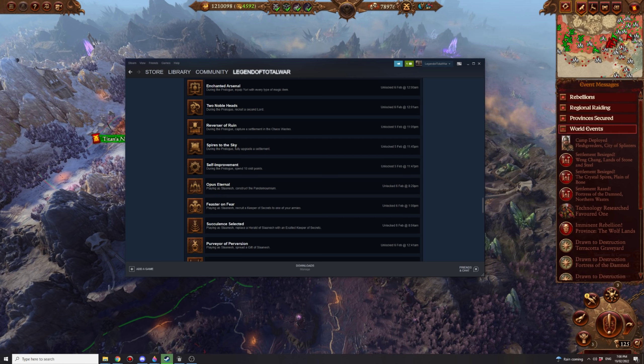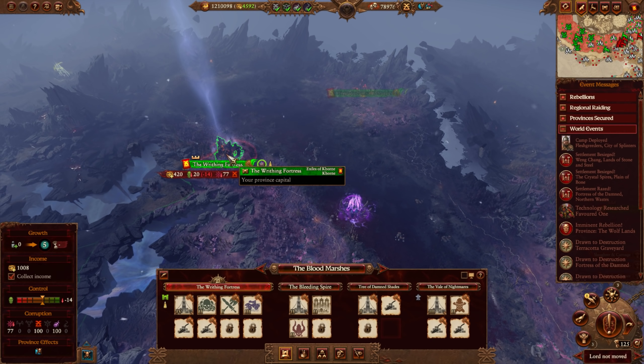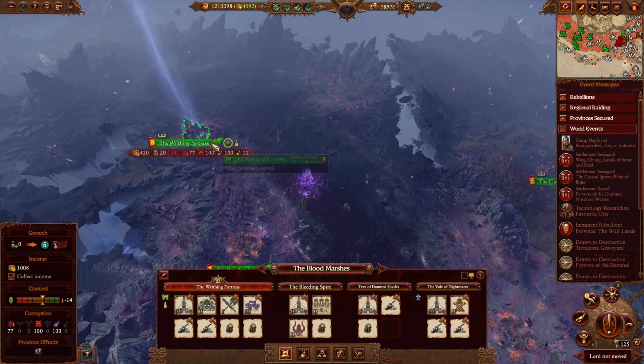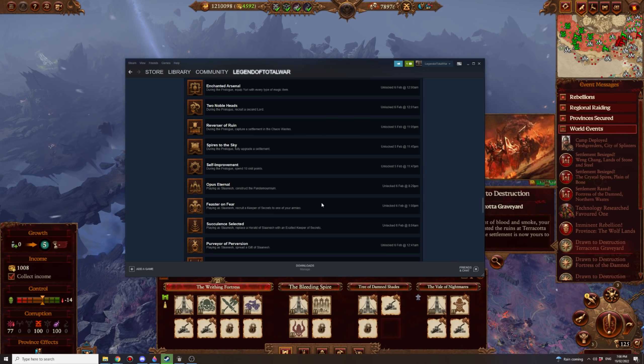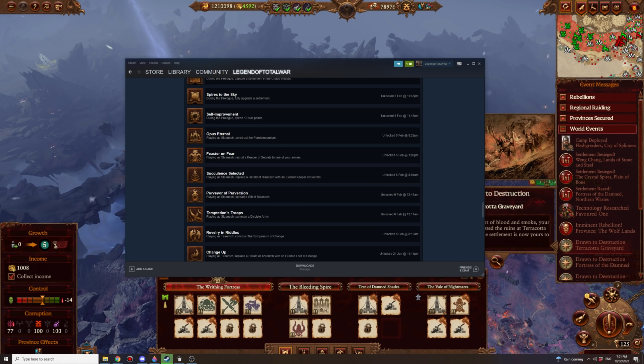Opus Eternal: playing as Slaanesh, construct the Pandemonium at the Withering Fortress — it's a Tier 5 landmark that provides control plus 2 faction-wide. You have to take the Withering Fortress, get it to Tier 5, and then build it. Playing as Slaanesh: recruit a Keeper of Secrets into one of your armies — get to Tier 5 and recruit it. Succulents Selected: replace the Herald of Slaanesh with an Exalted Keeper of Secrets — get the Herald to rank 15 and do the Dilemma. Exalted Keepers of Secrets are arguably one of the best Exalted Demon generals, so well worth doing.